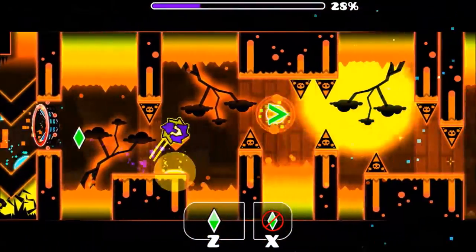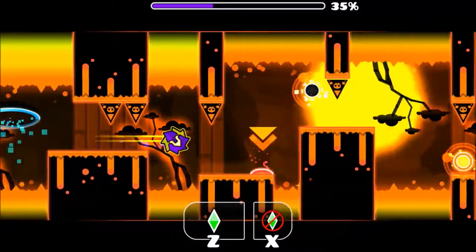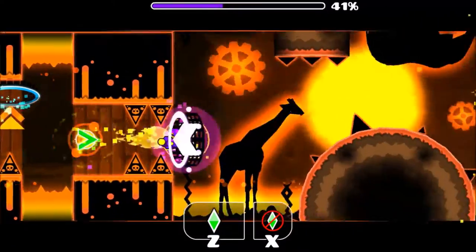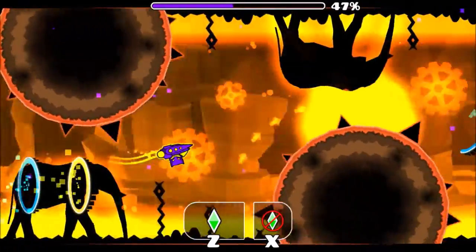Tap, tap and you're in here. Hit that dash orb early, hit all these orbs very early. You want to very precisely hit that dash orb, and then you get into a nice little break section where you're just easily flying.